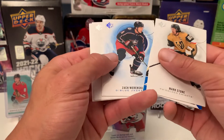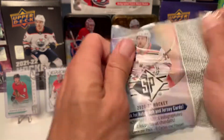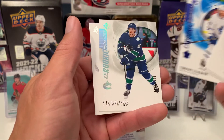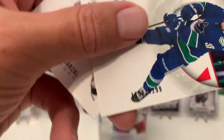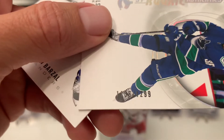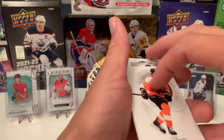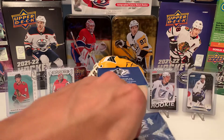Blue Wiercioch, Brown, and Geno. This will be the last pack for the first blaster. Let's see something shiny. We got Lil' Jigran, and there's the numbered rookie — Nils Hoglander. That is numbered 11/56 out of 1,299. There's the numbered card per blaster. That's blaster one — nothing too fantastic.